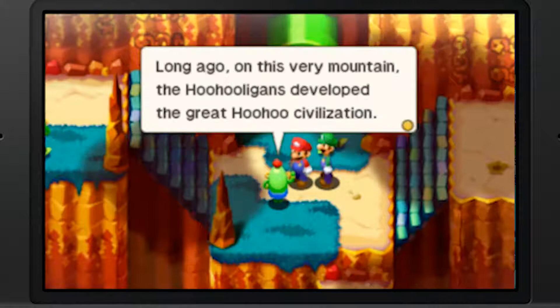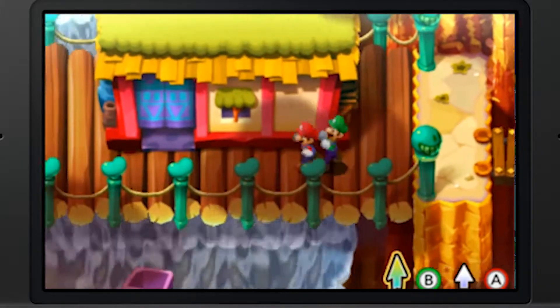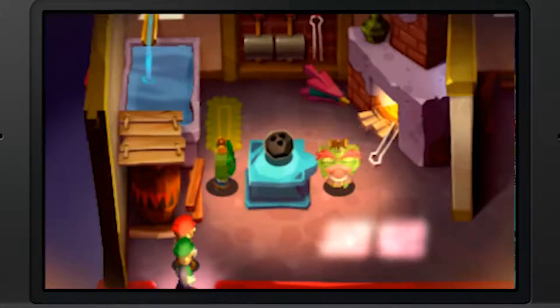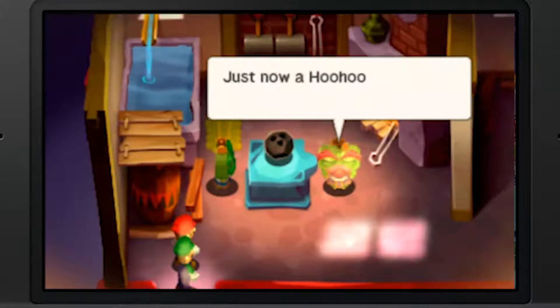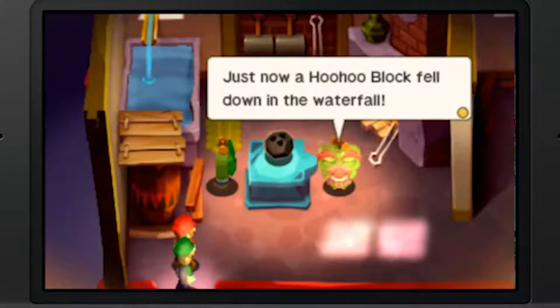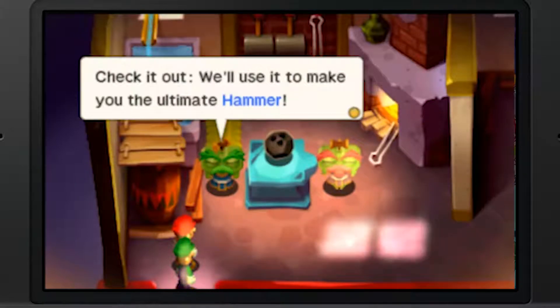Pass the pipe. I didn't want to talk to you - I already did - when I was trying to get the syrup. Hmm boy, did you two arrive at exactly the right time. Just now, a hoo-hoo block fell down the waterfall - check it out, we'll use it to make you the ultimate hammer.